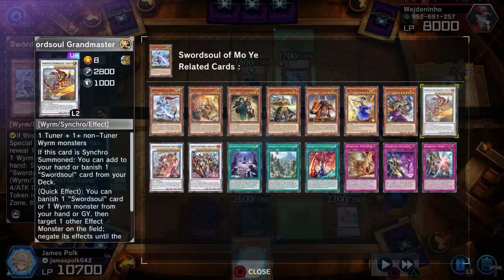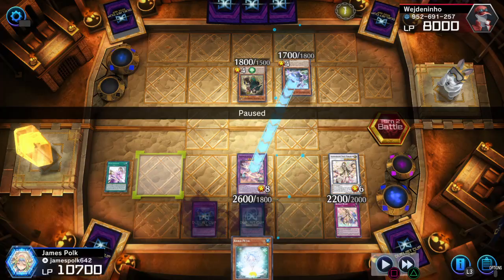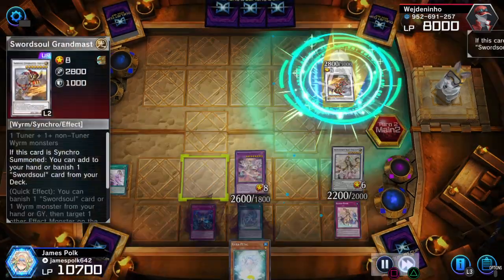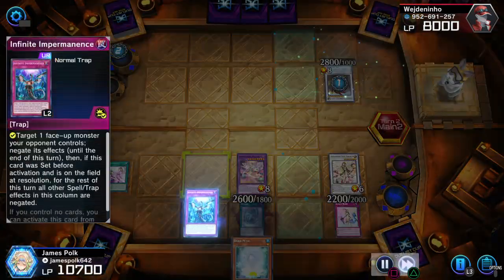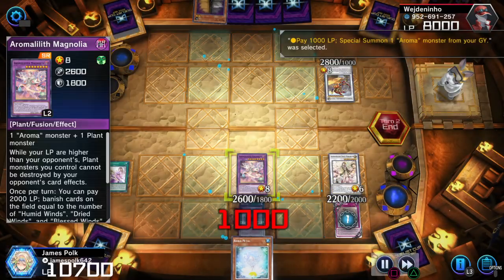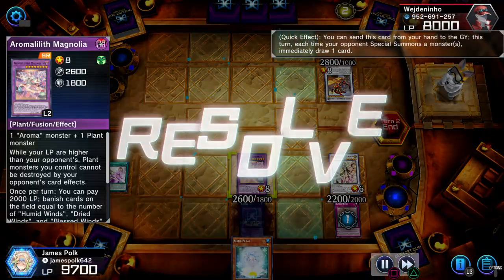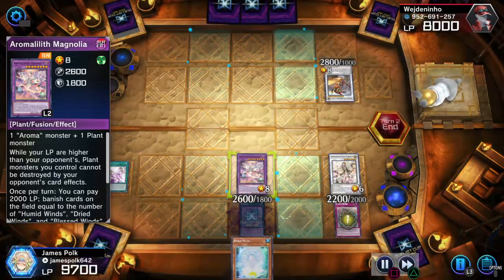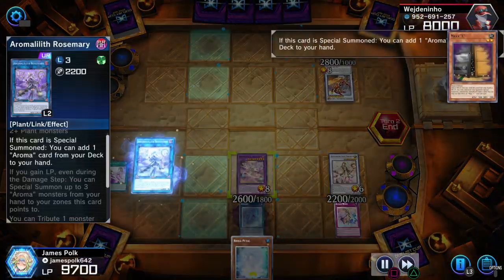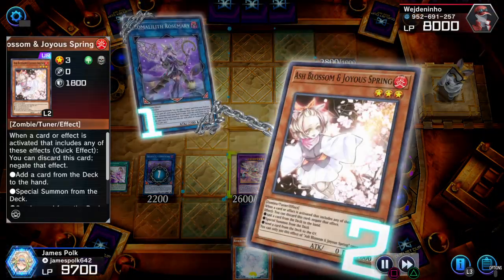Literally any tuner and a non-tuner works — yeah that's literally cheese, y'all, right there. That's crazy, never thought about that play. So there's the cheese out and perm the cheese out. Mo Ye draw one. End phase, Blessed Winds — call it a haunted for any Aroma — and there's the Maxi.